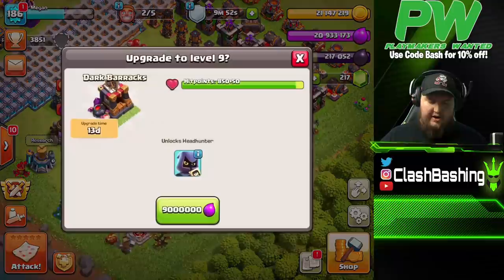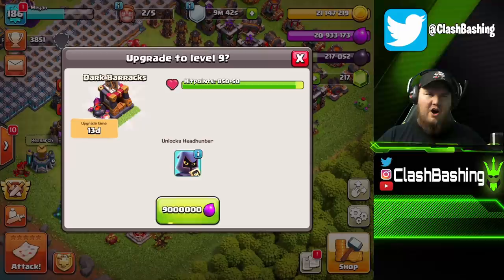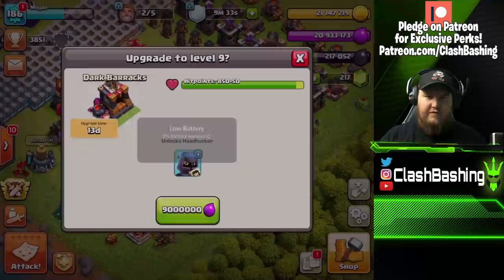Before we go any further and unlock the Headhunters, let's use today's comic keyword of the day down in the comments — let's go with 'headhunters.' I try to go through and heart a bunch of you guys and show some love. I won't be able to shout you guys out because I'm getting a couple days ahead on videos — visiting family this weekend. But I love you guys, and the keyword makes me happy inside!